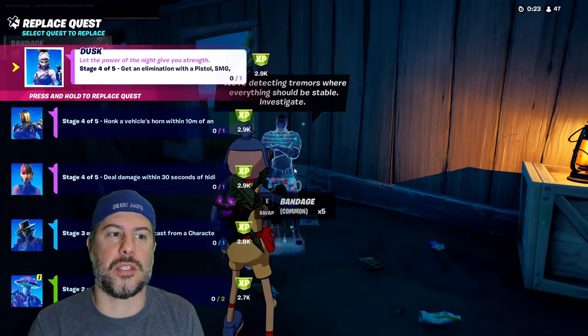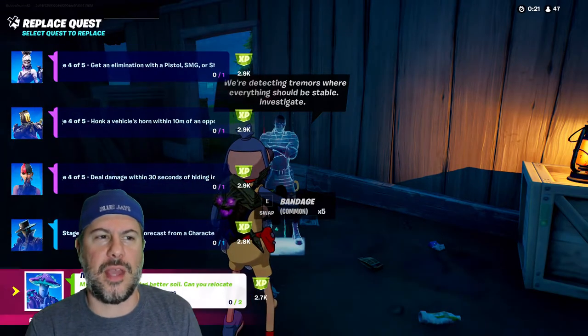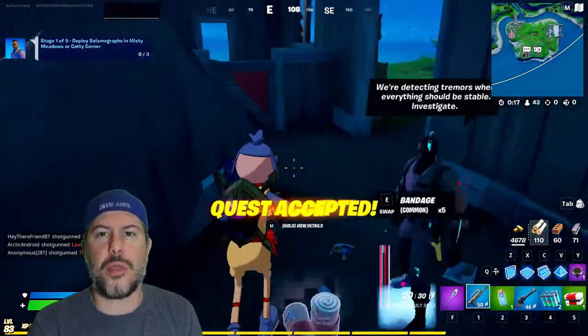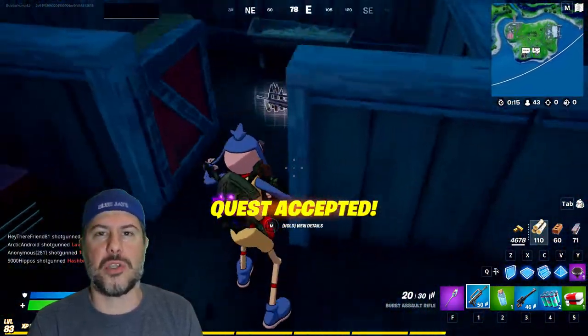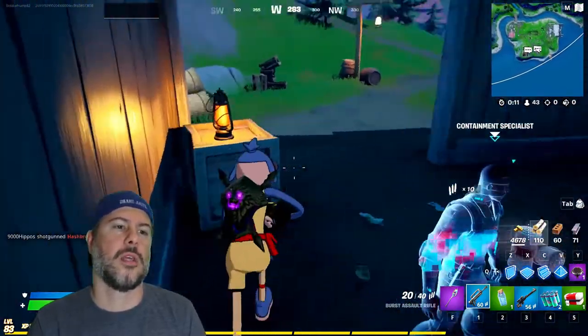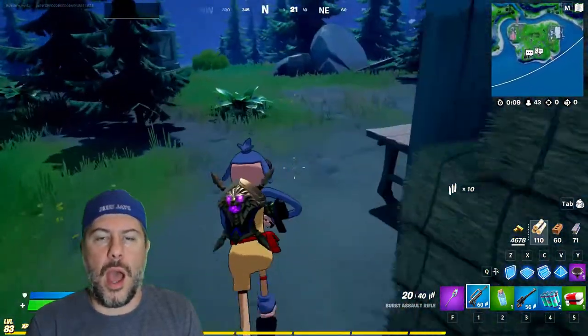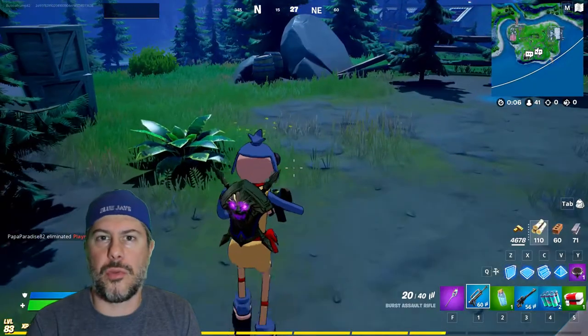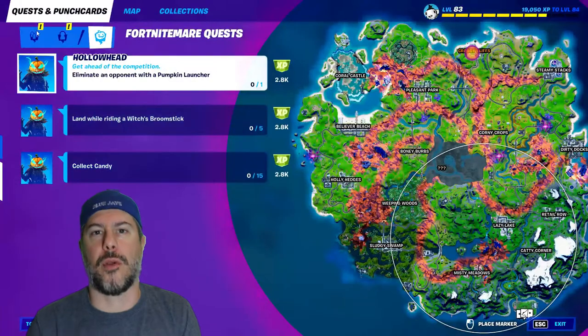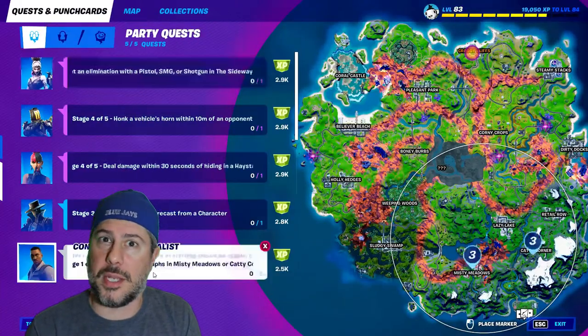The first quest, you have to deploy seismographs. The NPC says they're detecting some tremors. You need to get three of them in total, and there's three each at Misty Meadows and three at Caddy Corner. I'll show the locations in the video and mark them on a map for you.